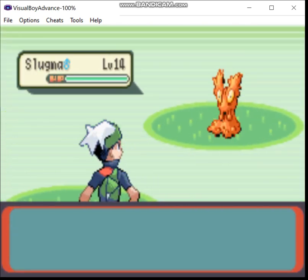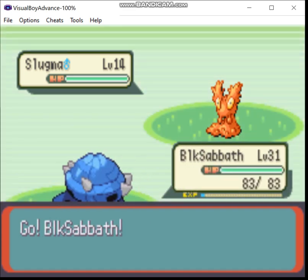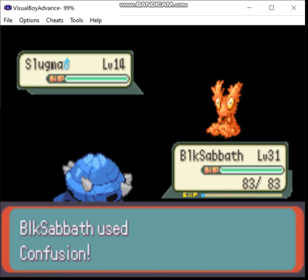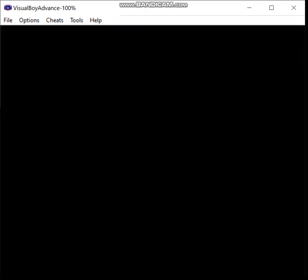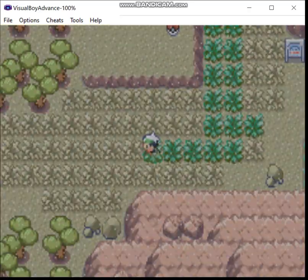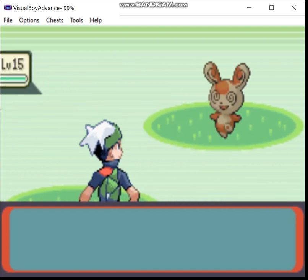The main objective of this segment is simple: catch a Skarmory. This will bring the number of Pokemon on the team up to three. There are also a few items I want to get, but we'll talk about that later. This first segment is probably just going to be me running around in this patch of grass trying to find a Skarmory. This could take a while — it's not an especially common Pokemon.